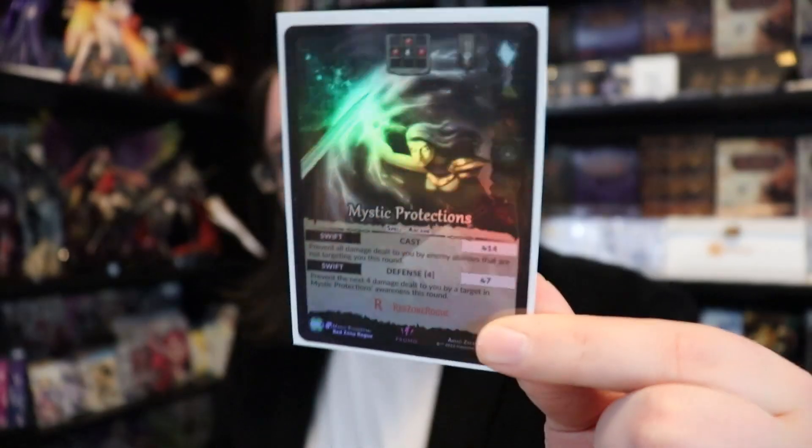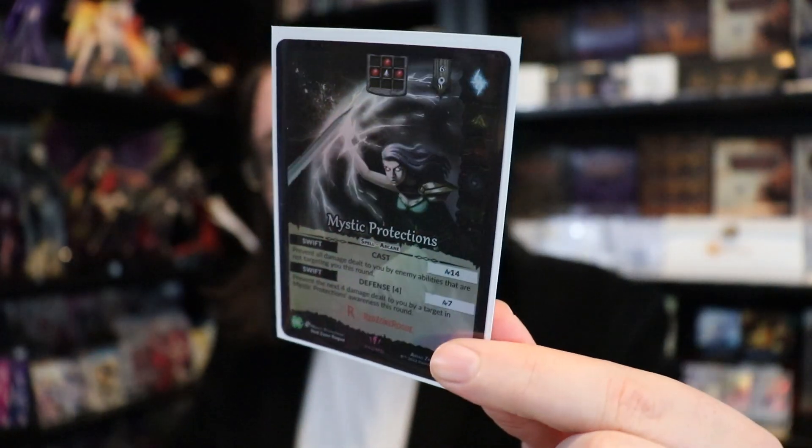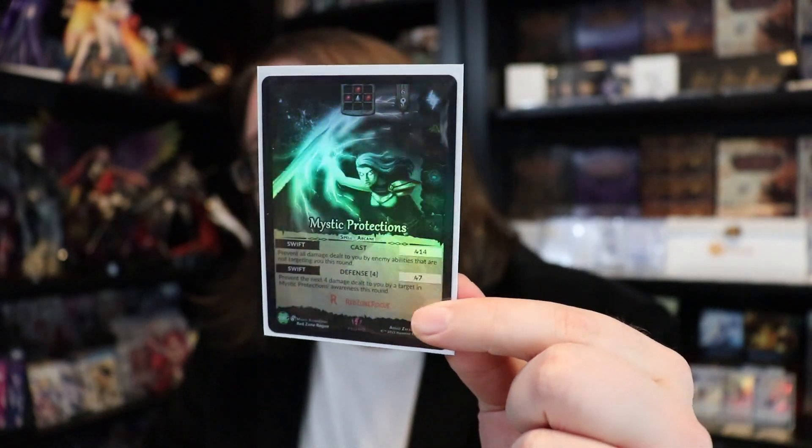How's it going Rogue's Gallery, and welcome to a special Genesis Battle of Champions video. Today we are revealing my spoiler card for the Genesis set Origins. This is one that I backed on Kickstarter as part of the content creator tier. Everyone who did so and was eligible got a special promo card, and this is my promo card: Mystic Protections.